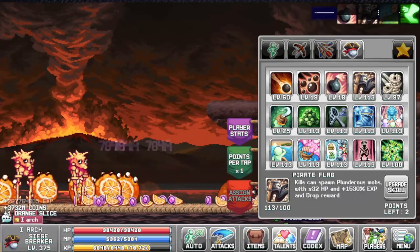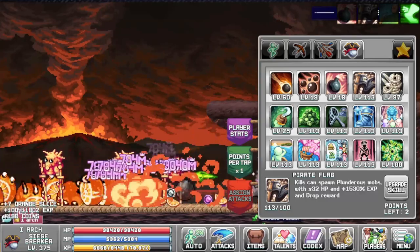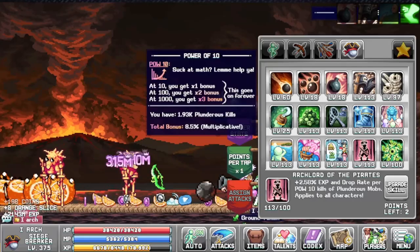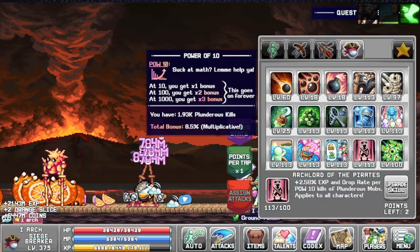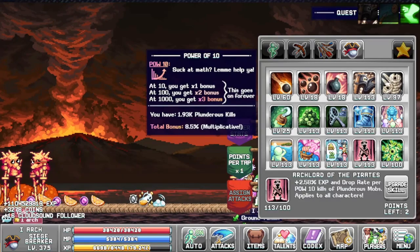The Plunderous mobs give you 1,530 XP and more drop rewards. This is also combined with the Arch Lord of the Pirates, which will increase your XP and your drop rate significantly by the power of 10 kills.